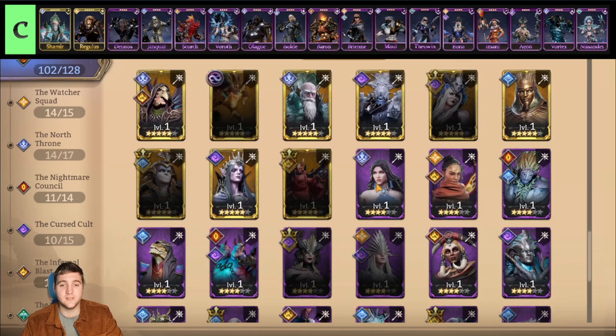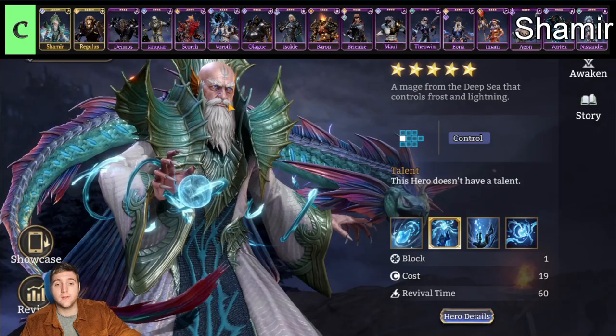We are now moving on to the C tier heroes. C tier means that they're pretty good and they fulfill a position quite well, but there are heroes that fulfill that same position better or are more versatile on top of fulfilling the same position. They are definitely heroes worth building — very useful and very powerful to have — it's just they're not the best.